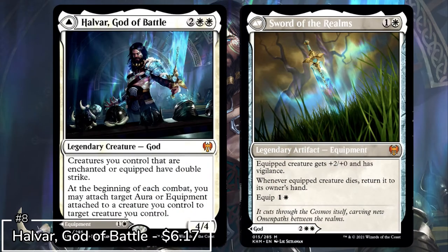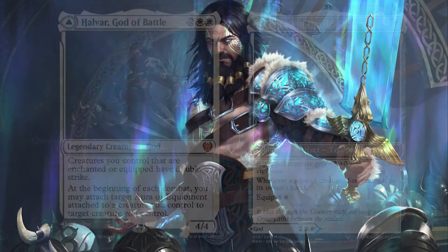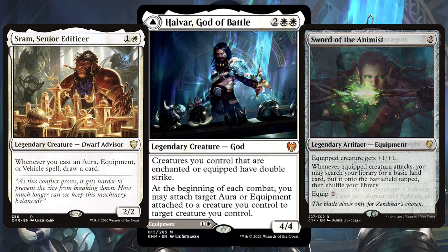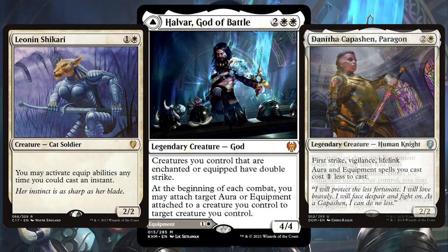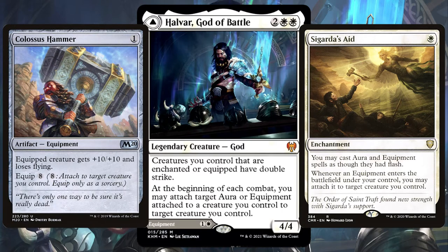Next up it's back-to-back god action as we have Halvar, God of Battle. Creatures you control that are enchanted or equipped have double strike, so this Halvar deck is going to be filled with enchantments and equipments. Get out all those creatures like Shram and Danitha that are all pro-equipment. Cards like Leonin Shikari and Sigarda's Aid are essential here — get those options onto the field and flash in equipments at any point.